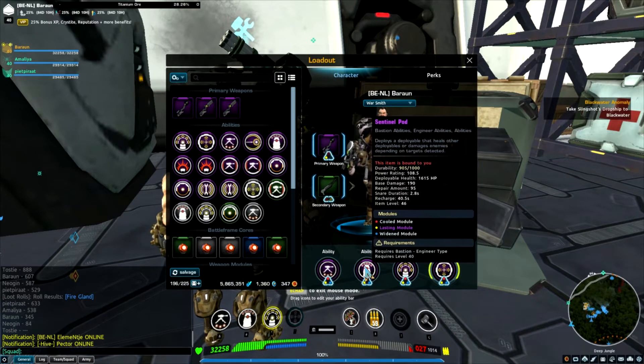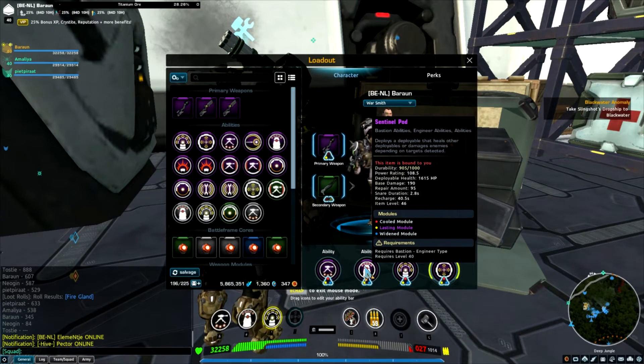The sentinel pod is for healing. You don't really need to reduce its cooldown because it rarely dies. All I put in was a lasting module to get its snare duration increased. The other two are just level 40 wide to get the power rating up.